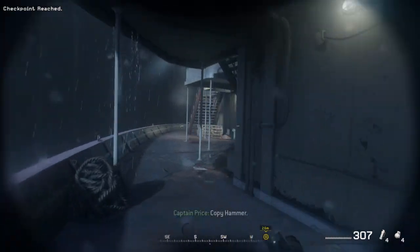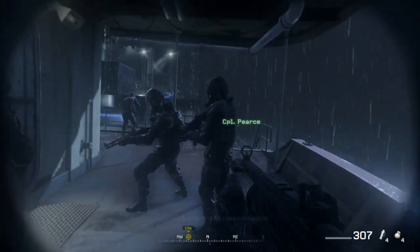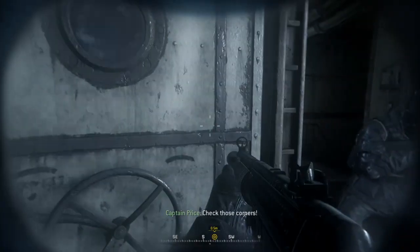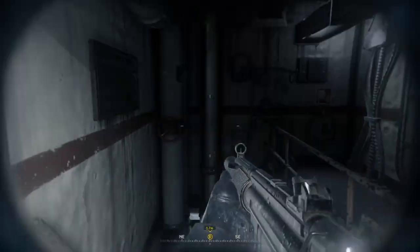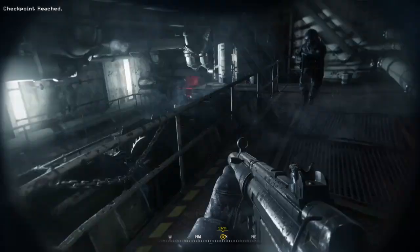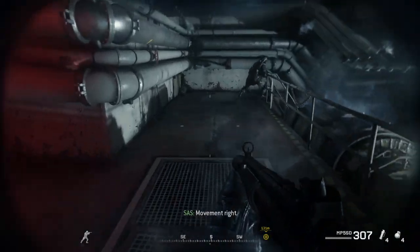Copy Hammer. Warcross Griffin, cover our six. The rest of you, on me. Roger that. We're on close approach. On my mark, go! Check those corners. Clear left. Clear right. Hallway clear. Move up. Stairs — go, go! There's a target — you're walking into an ambush.